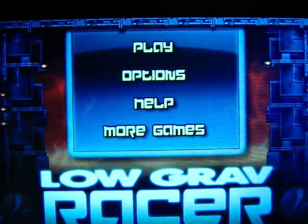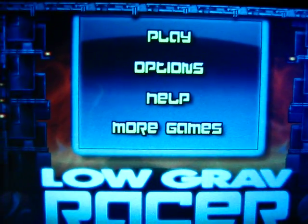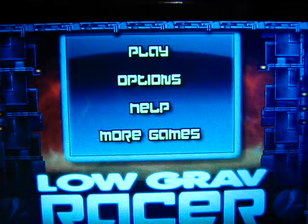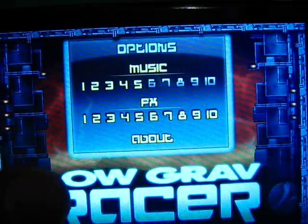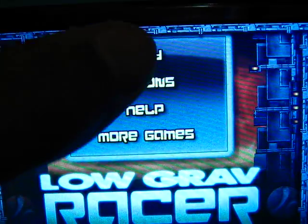So here I am at the main menu where you get a few options: play, options, help, and more games. We'll go into options where you get to choose the music and FX volume. So let's go ahead and start the game.